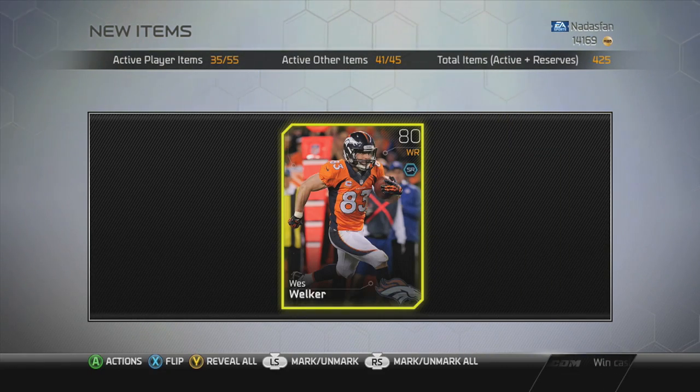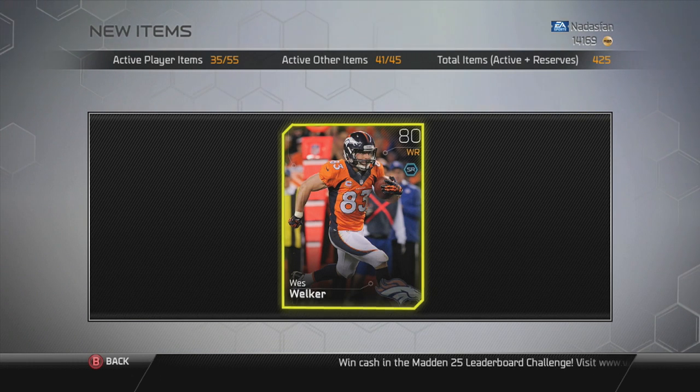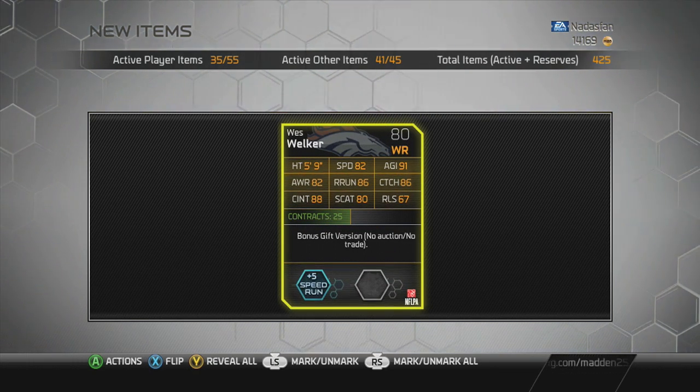Today's free card in Ultimate Team is Wes Welker at 80 overall. His chemistry category is Speed Run, which is good because that's the one I'm building on. And it's a plus 5 Speed Run — 80 overall Wes Welker. Nice!